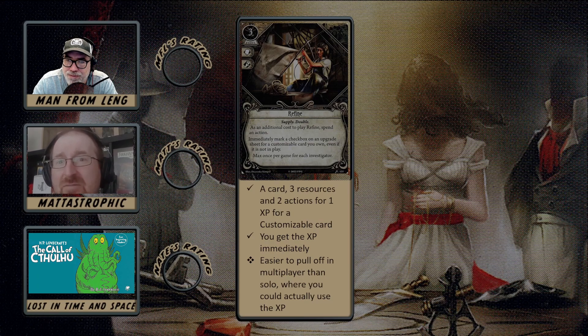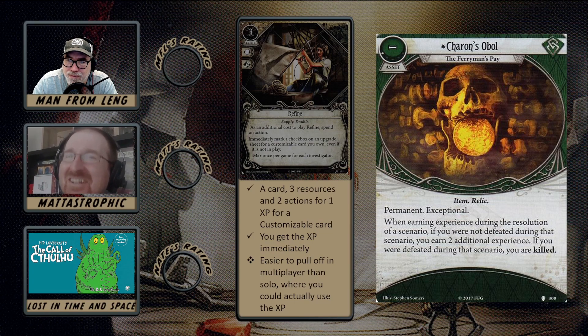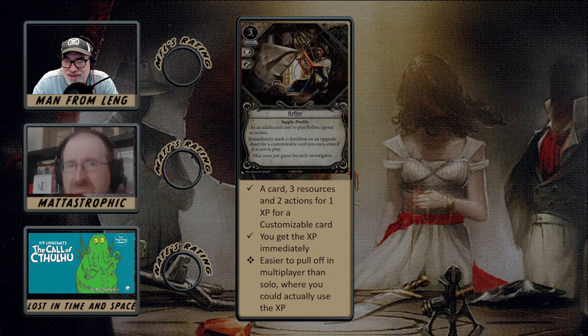The one thing it has going for it is the Supply trait, so you can attach it on your Stick to the Plan for Guardian — a very XP-hungry class — and find it with Backpack Level Two. I like the case where you attach it on Stick to the Plan and then never have to worry about a dead draw: if you get a chance to play Refine, you play it and get your XP, but if you don't, you don't lose anything. That's the one thing it has going for it.